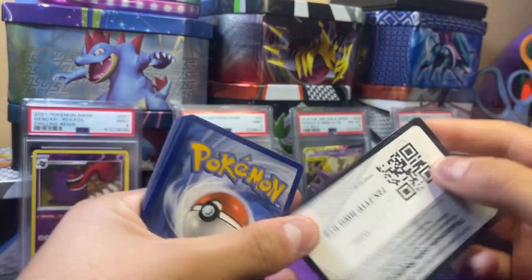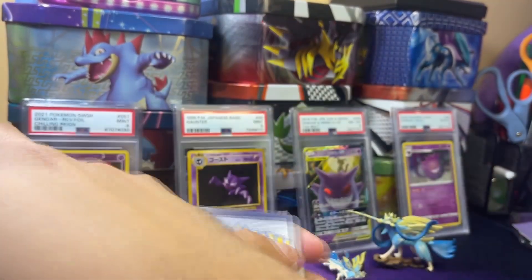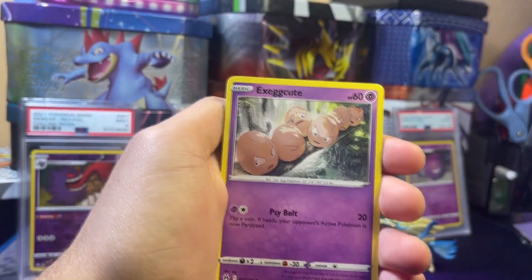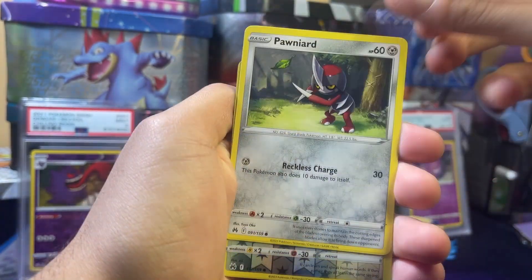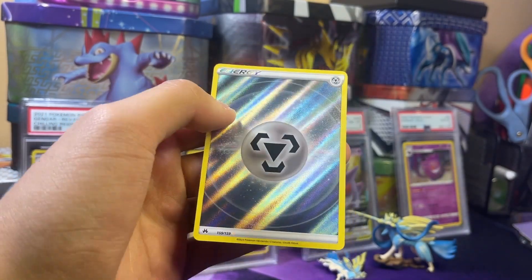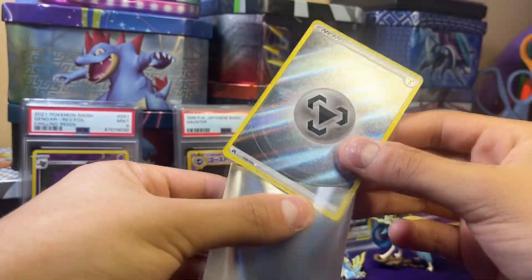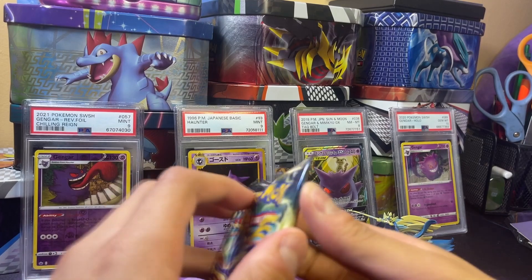Pack ten: psychic energy, Lost Vacuum, electric, Ultra Ball, Exeggcute, Luvdisc, Emolga, Yanma, Ponyard reverse, Chatot — and a secret rare! Wow, a secret rare! It's the one where you can see the texture and all that. So that's actually another pull — that's crazy. Not my favorite type of pull from Crown Zenith obviously, because you can pull so much more in Crown Zenith as you guys saw.